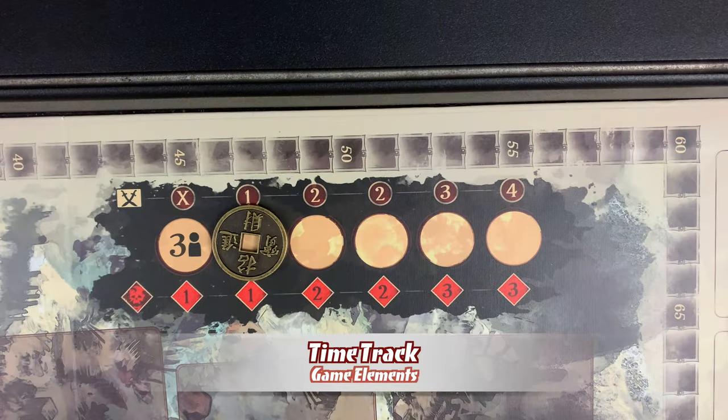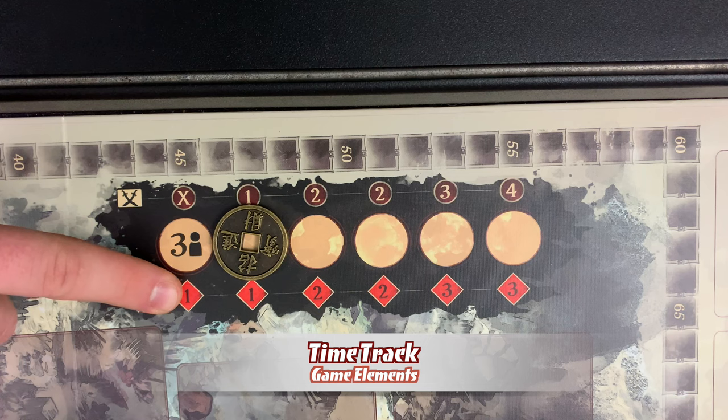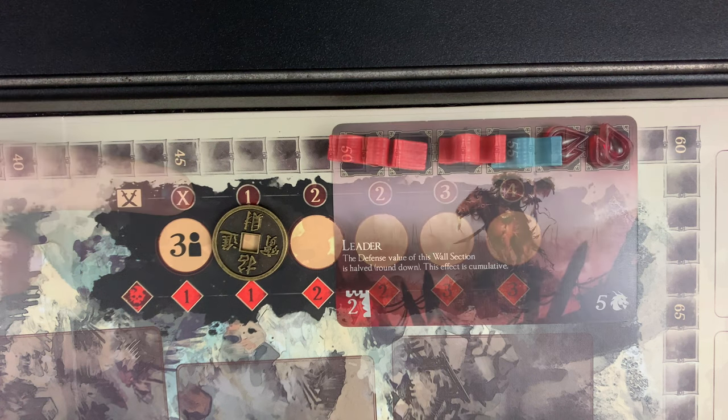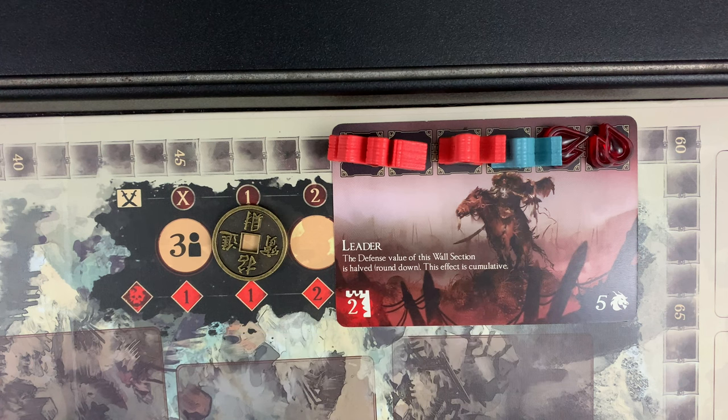The time track displays three pieces of information. Lethality indicates the number of soldiers killed when fighting a horde card, and is used in two situations: when a horde card is defeated or when a wall section is breached. In both cases, the lethality value of the corresponding horde card indicates the number of soldiers of each player currently placed on that card who are killed. With a lethality of one, one red soldier and one blue soldier must be killed.